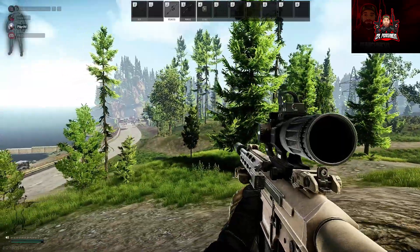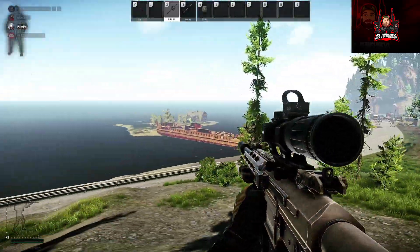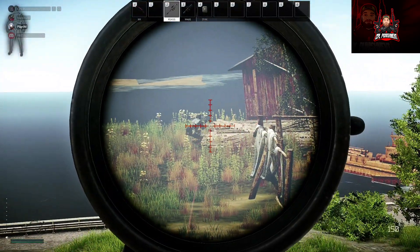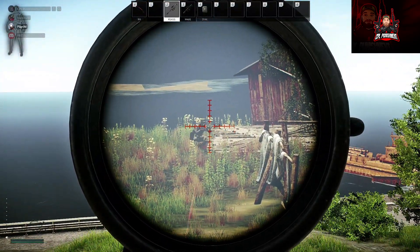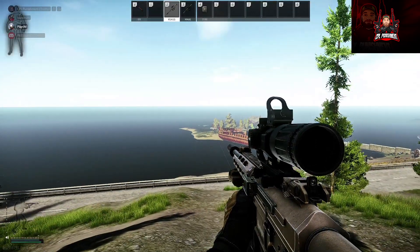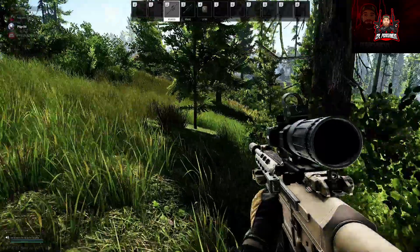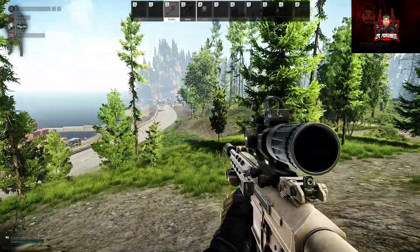Here we are above the tunnel extract and the small island which you cross by the boat. Going to zero in at 150 — headshot. Easy done. So 150 from pretty much anything on this side towards the little island.